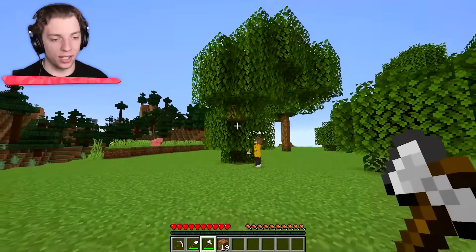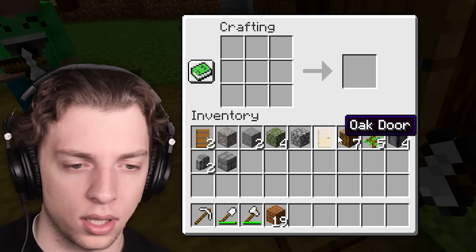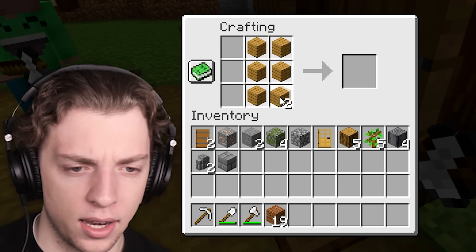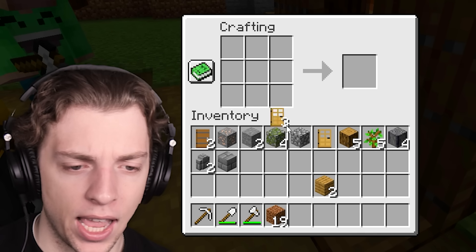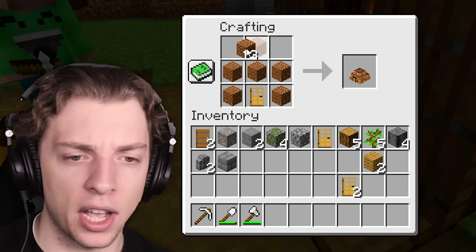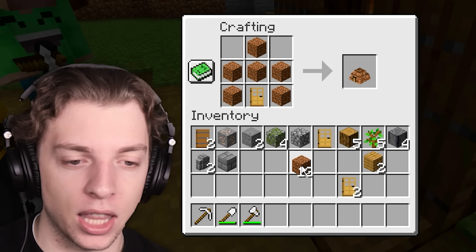There's a crafting table right here — you don't have to craft one yourself. I already have some things in my inventory. You're saying we need a door? Yep, I got a door. We've got to figure out how to combine this door with the dirt. Fill it with dirt except for the top left and top right corner, then put the door in the middle at the bottom.